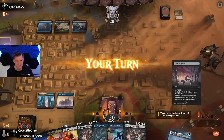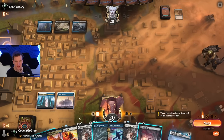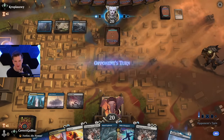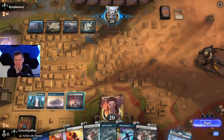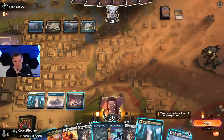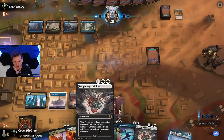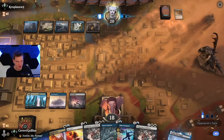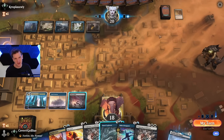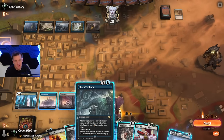It's gonna be a war. Field of Ruin can set us up with double white, but there will probably be a real use for it, and the Lockdown isn't very important here. Gaier Reach Sanitarium — so I believe this is a control deck built around locking you out with Narset and the Sanitarium. The opponent using the Sanitarium is kind of good for us. We could have also cycled a Shark Typhoon there, but I don't think we need to be the first to act.